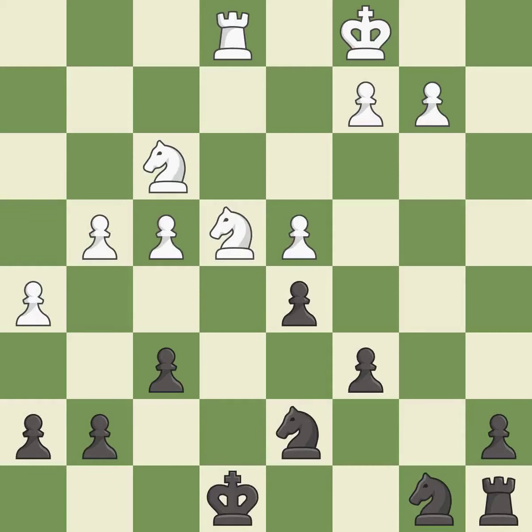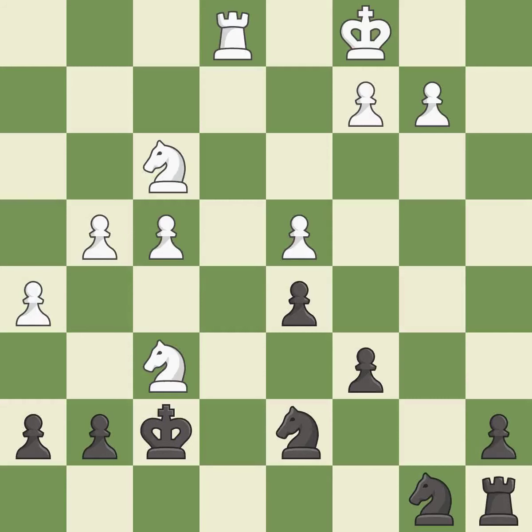A solid choice — it is excellent. Capturing that pawn wins material — it is best. This allows a forced checkmate — it is a mistake. This forces an eventual checkmate — it is best.